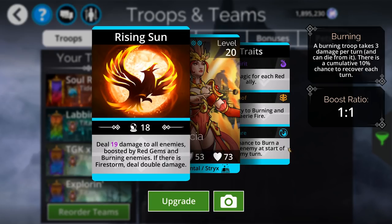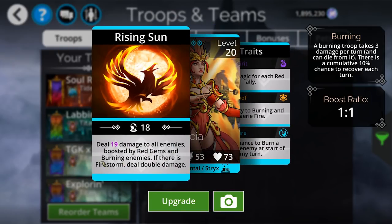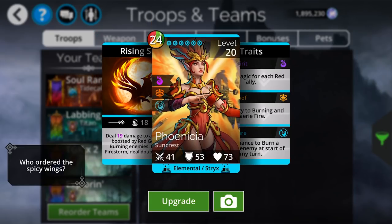In the early, early game, for instance, this is easily the most damage you could ever do because the boost is boosted by red gems on the board. Even if it said one and you were just boosting it based on the red gems and the burning enemies piece, you could still do just nutso damage with this. So this is super cool. What's also kind of fun is that there's a 50% chance to burn at the start of every turn. So even if you have no way of creating burning, you'll probably just be burning folks anyway because she exists in the first place.